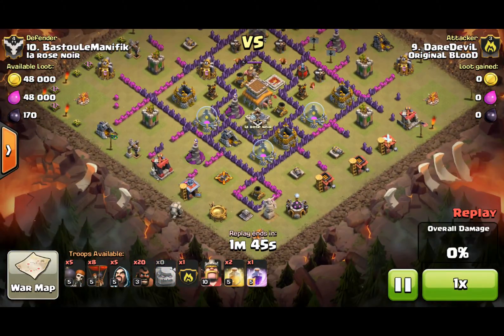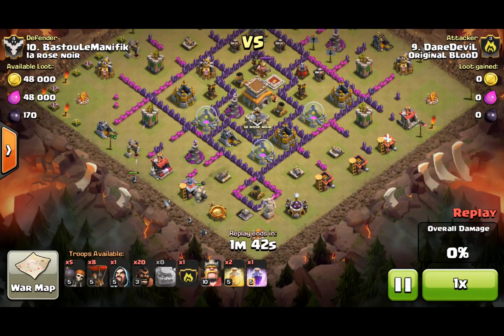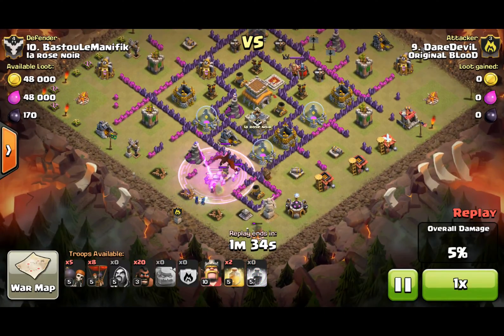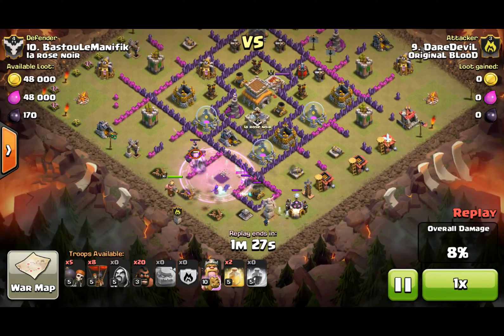Alright, on the bottom left here I drop my Golem to draw some fire, while my Wizards clear up a little bit of that garbage. After the Clan Castle is pulled, I rage my troops to take care of that little mess. Once I see that's clear, I drop my Barbarian King to help clean up some of that trash.